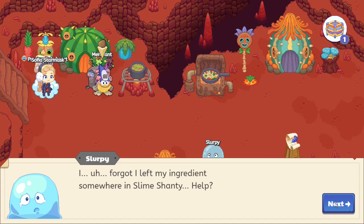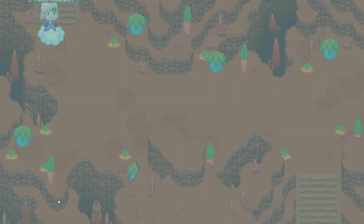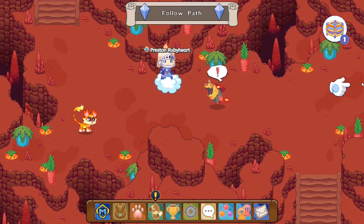I left my ingredients somewhere in Slime Candy. So basically the storyline starts — you guys get all of his ingredients, you steal the cooking pots, and once you guys steal the cooking pots you'll be able to move on forward.